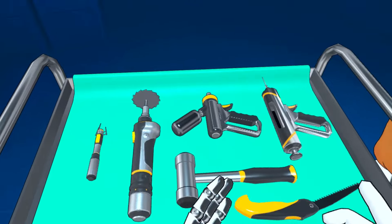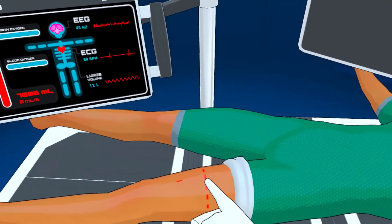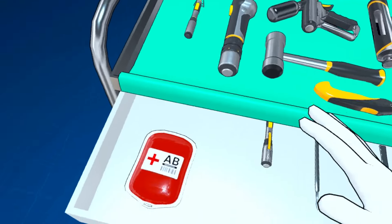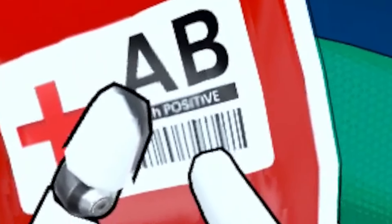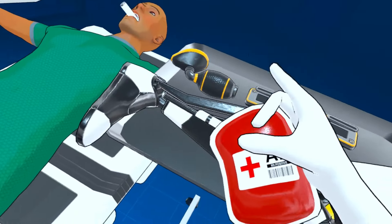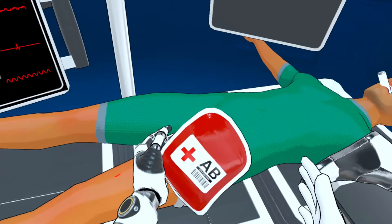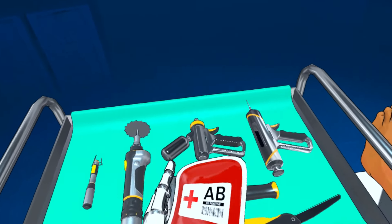So anyway, let's just get this road on the show. What do we need before we even start operating on your leg? We need some blood, which is perfect because we've got it right over here. AB — now, what does that say? Something positive. Is this AB positive? Oh no — I ordered AB negative. Plus, minus? Who cares? It's just a plus or a minus. Nobody cares.